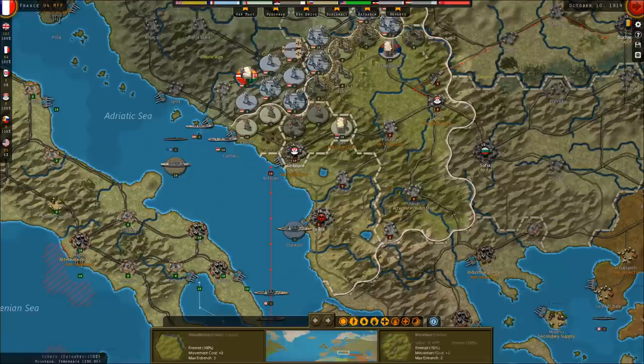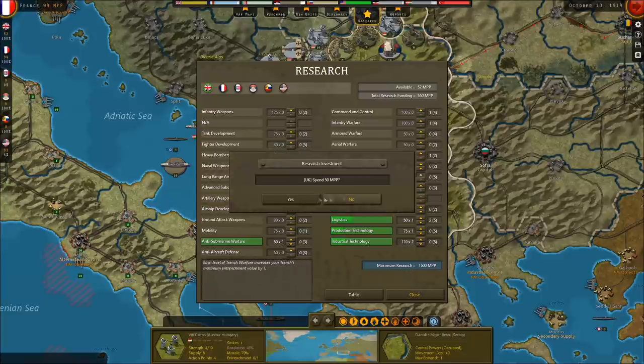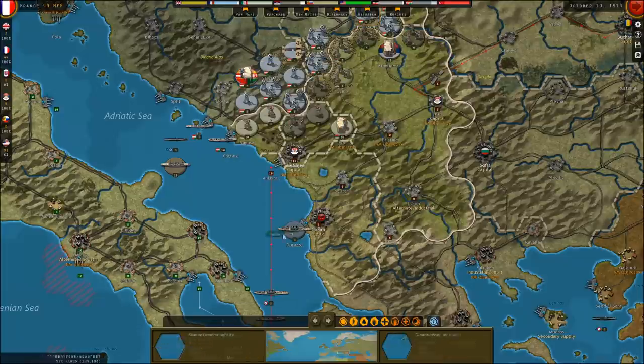I probably should have used that French money for some other things. The British have 102 MPPs. Anti-submarine warfare seems like something we should get a head start on, so we will. Infantry weapons also probably something here. Trench warfare is also something we should invest in — the French as well. Maybe fighter development too? I don't know what the AI is going to throw their money behind.